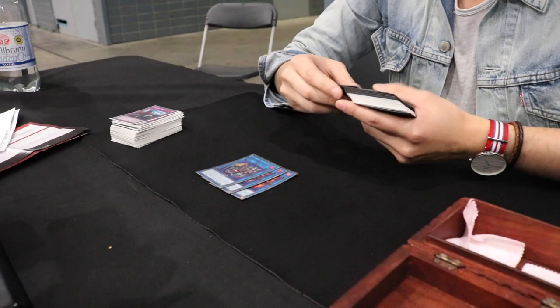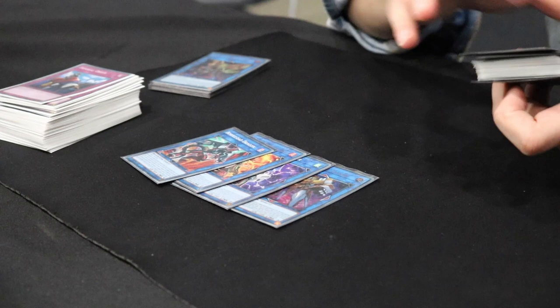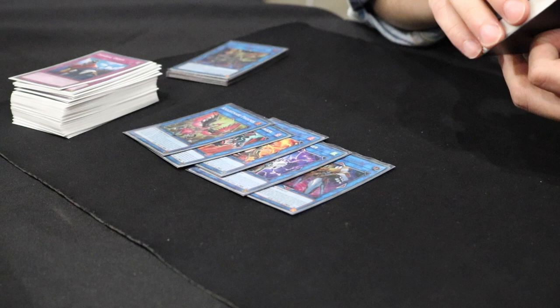Extra deck — again, completely basic. Three Borrelsword... three Wolf, two Heat Leo, one Transcode, one Update Jammer, one Heatsoul, one Borreload. You have to play Borreload to out problematic big monsters. One Phoenix — some people don't play this.